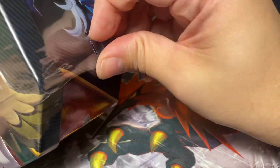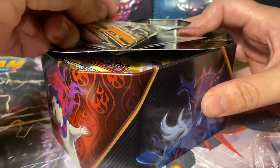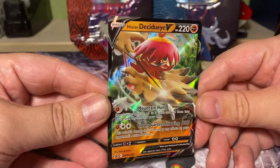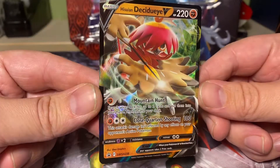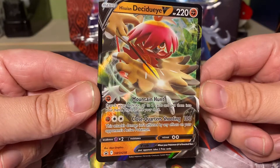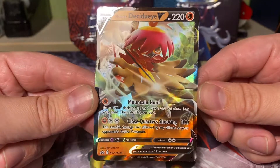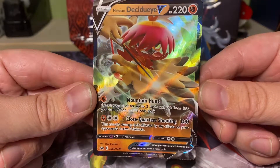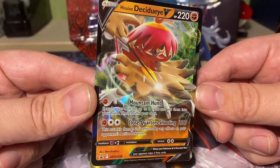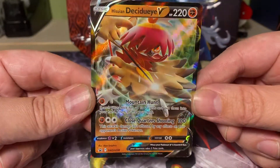These are of course the variant evolutions from the starters that you can play with. Let's take a look at the promo card itself — Hisuian Decidueye V, 220 HP for a Fighting Pokémon. First attack is Mountain Hunt: search your deck for up to two cards and put them into your hand, then shuffle your deck. No downside, except that it's an attack obviously. The other attack is Close Quarters Shooting: 100 damage, and this attack's damage isn't affected by any effects on your opponent's active Pokémon. For the first attack you need a Fighting Energy, but still that's a really solid attack if you play Fighting.